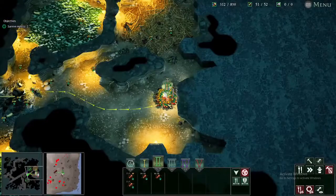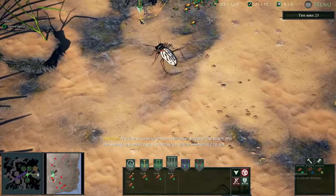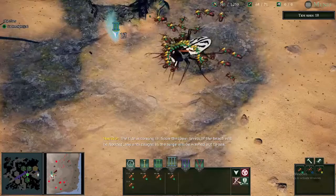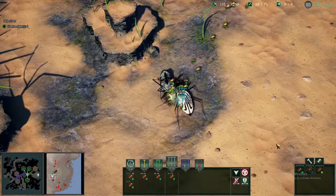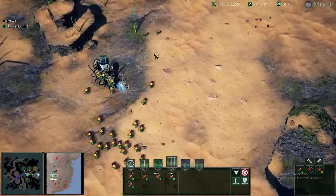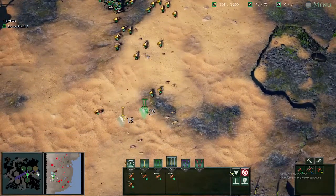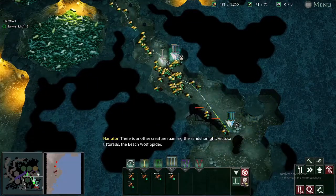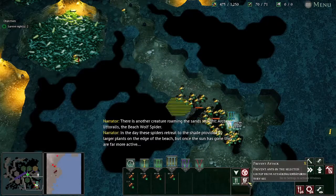The sun rises and I continue collecting. I press on normally through the whole day. Towards the end, I decide to challenge one of the huge tiger beetles — these beetles are incredibly fast and have huge area damage. After sacrificing many workers, I pacify this beast and continue to the next one. It falls as well, and I harvest their corpses for food. The tide soon falls again, but tonight there is another creature around: Arctosa littoralis, the beach wolf spider. In the day, these spiders retreat to the shade provided by larger plants on the edge of the beach.